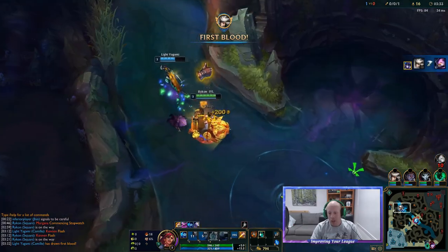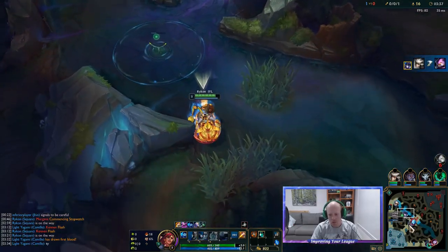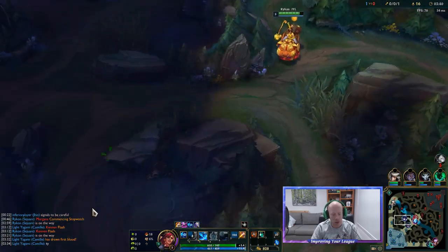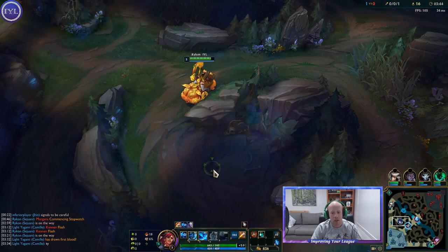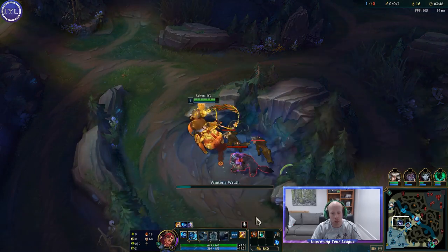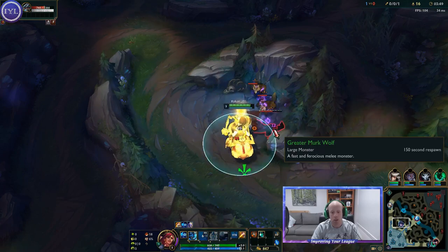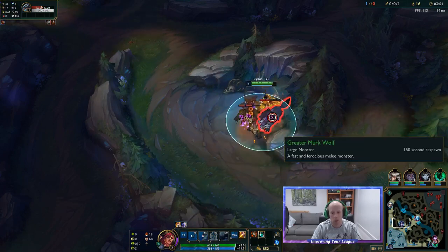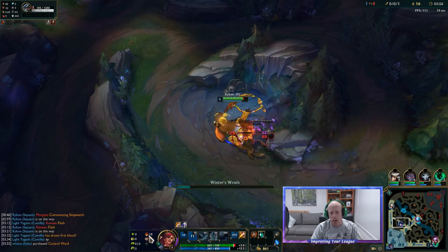I'm happy to use my flash there. Silas hopefully should live here — if he does, that's a huge advantage to us. Happy to use my flash there because I know cannon doesn't have flash anymore. Maybe get the slow, which with that extra auto that Camille managed to land, gets me the kill. Might not have actually got the kill there had we not had a melee laner.